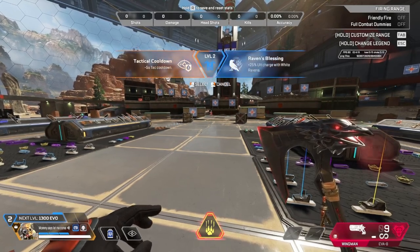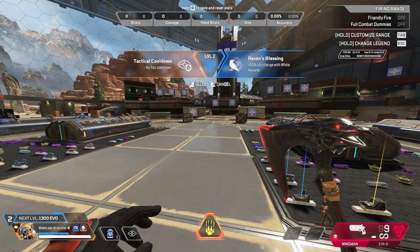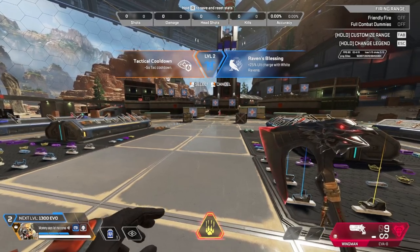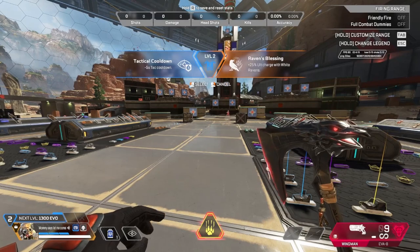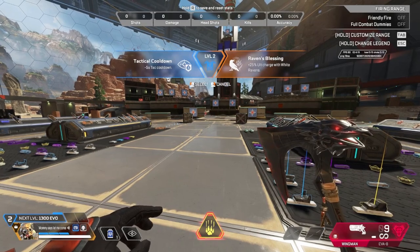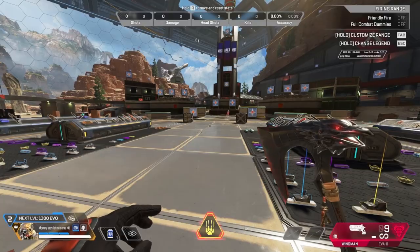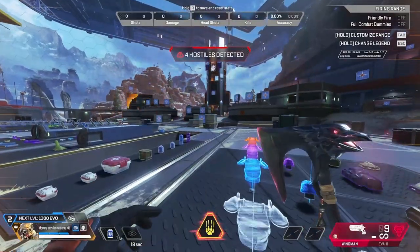We'll go with the left option. Tactical cooldown is minus 5 seconds. As you know in this game, 5 seconds means a lot. You could potentially get another tactical in the same fight when you might not have had that chance previous season. Or they took this away from Bloodhound, but you can add the 25% ult charge with your white ravens when you're traveling along the map and not near any enemies. Now it's 20 seconds, not 25 seconds.